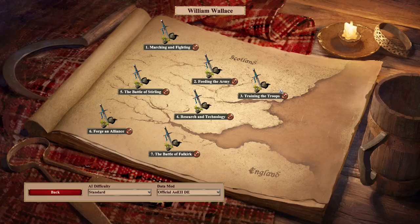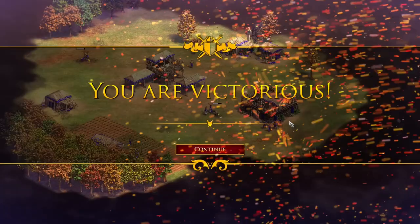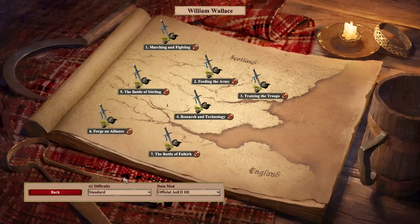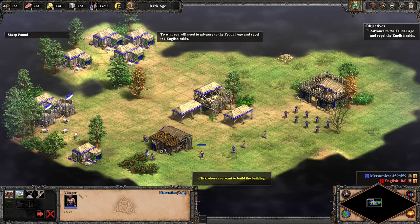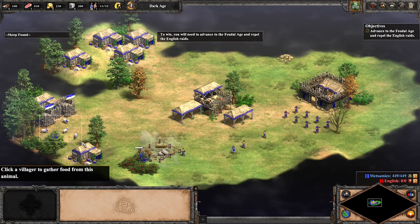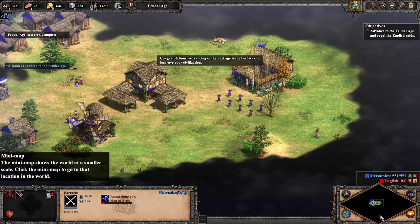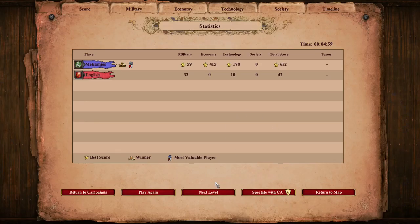No time wasted here — straight to two houses and a barracks, and the four militia are out and ready to bash British skulls in 2 minutes and 37 seconds. Resource and technology just requires feudal age, men at arms, and fighting some crooked thief assholes. The scenario gives us most of the resources needed for it, just gotta get some food to make sure there's no idle time towards the objective. No hiccups here and the timer ends at 4 minutes and 59 seconds.